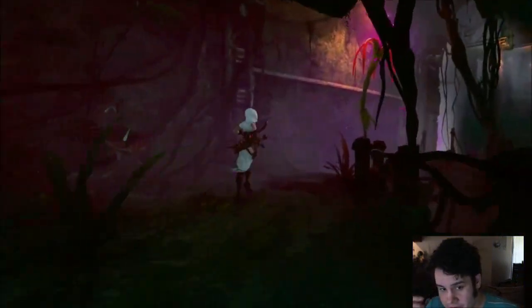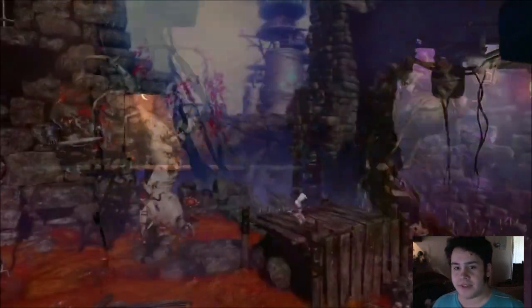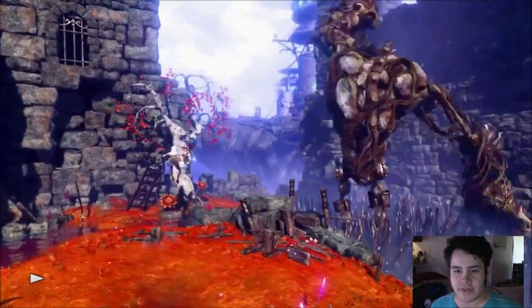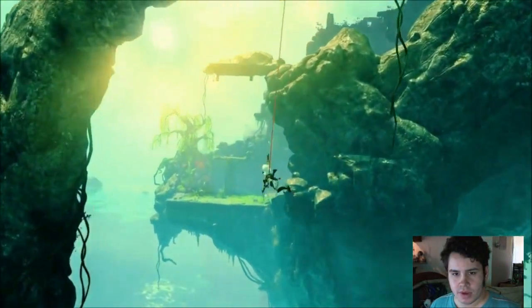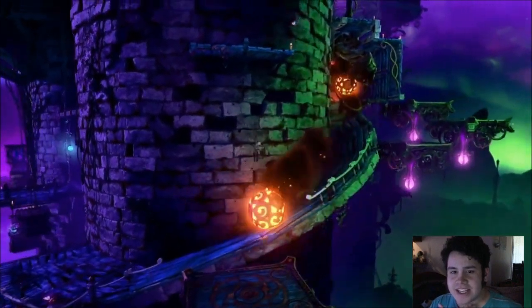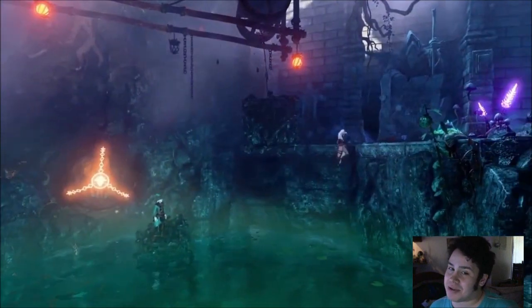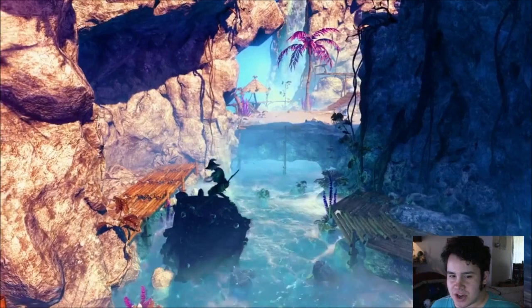I think Trine 2 is a little too much like the first Trine, but hey — at first glance it looks kind of 2.5D, but then look, they're actually running around in a 3D space. This is the first 3D Trine game, which is kind of interesting. Some moments still look like 2.5D — like it's locked in a plane that's just twisting around — but other times it looks full 3D. It's hard to tell.